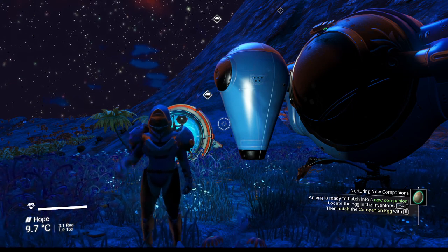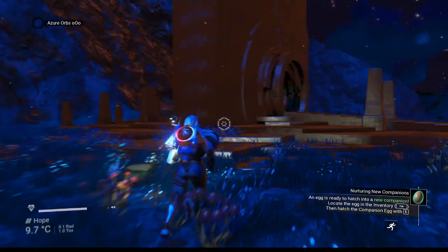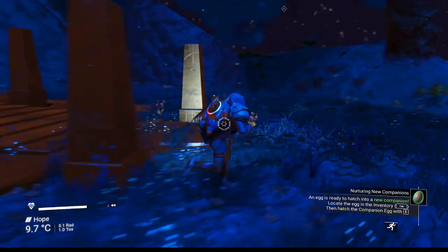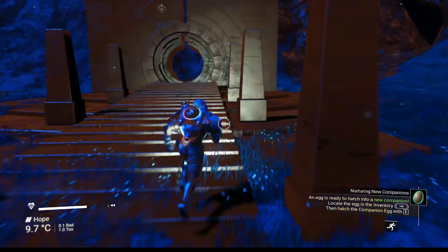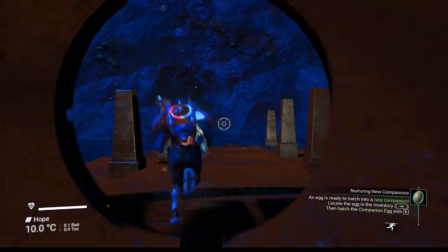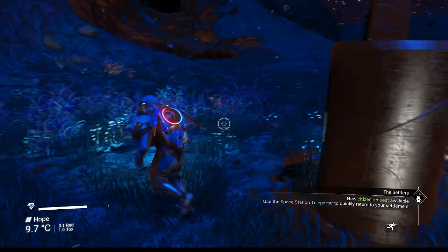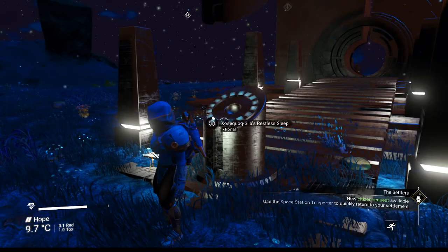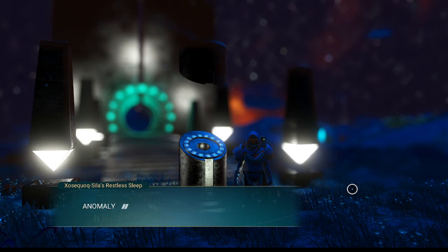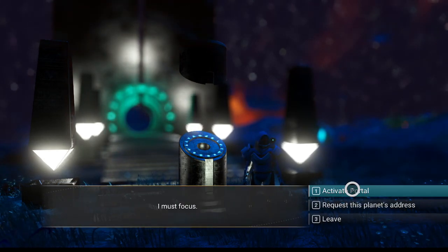Alright, there we go. It's better - well, it's not that great. I don't know what it is. Maybe this planet is jinxed. We're on the wrong side of the portal anyway, so we're going to get out of here real quick. The portal glyphs haven't lit up on the dial - oh, there they are. Okay, actually, portal.